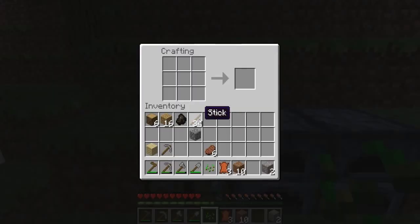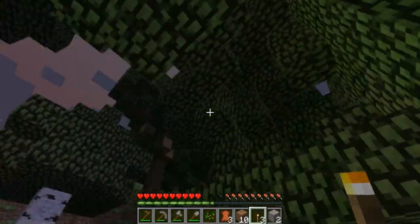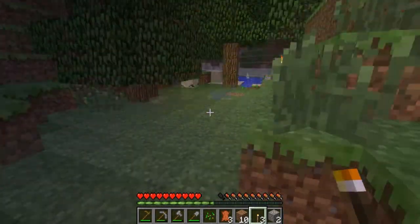One other important thing: any sticks plus any kind of coal will make torches, and torches are very important to survive because they light up places so that you don't get attacked.